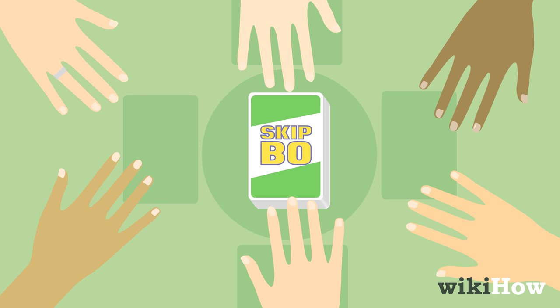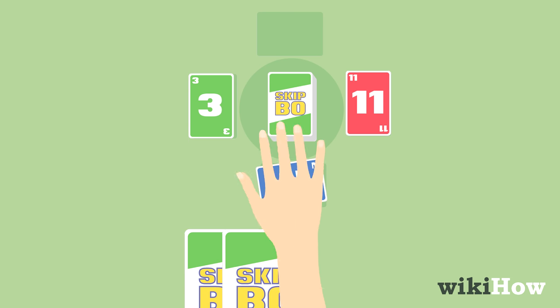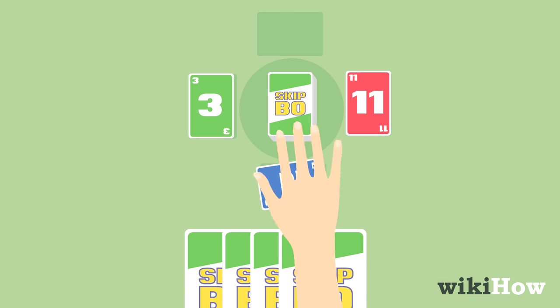The player to the left of the dealer goes first. To start your turn, draw from the face down pile in the center of the table until you have five cards.